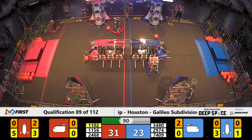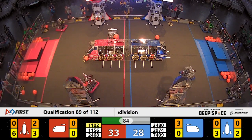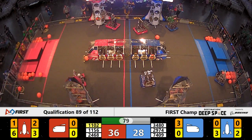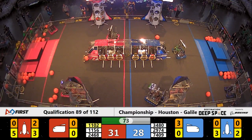Goes up, puts it in, and it's good. Meanwhile, 2468 Linda scoring four of these cargo pieces. All the hatch panels are on. They're on their first cargo — they need five more to get that ranking point. Who's going to get it first, blue alliance or red?